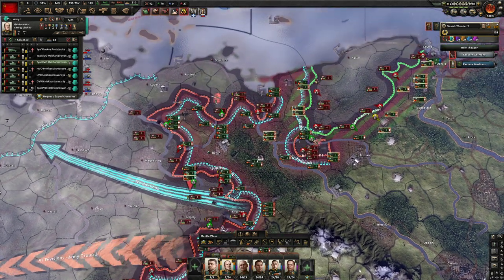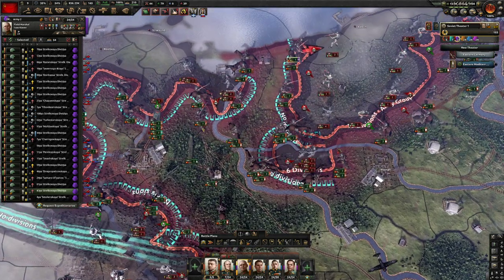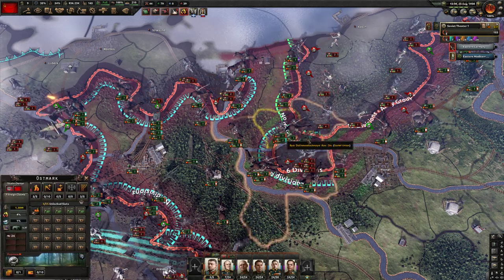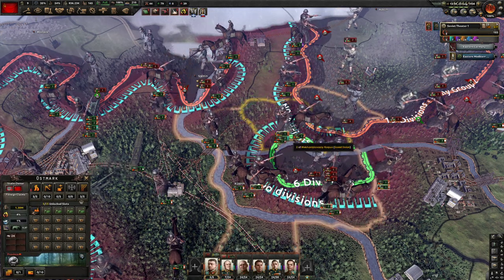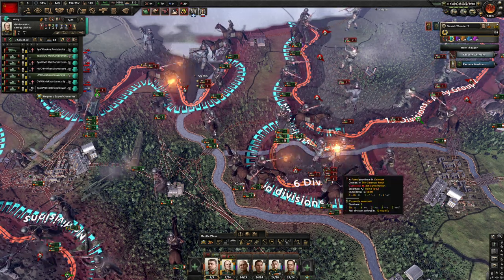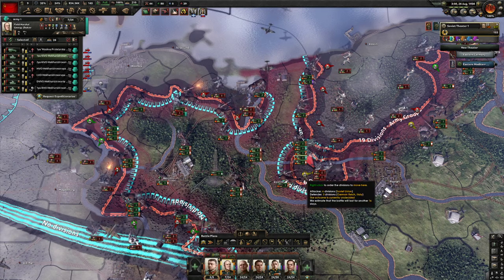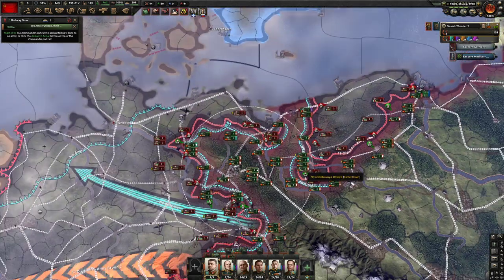Let's move up a little bit and keep hammering. See if we can get an encirclement — any little encirclement would be much appreciated. Wow, we got four divisions encircled right there — let's try to open this up a bit. It all seemed to happen when we got our rail gun into range, so let's make sure the rail gun stays over that encircled province.